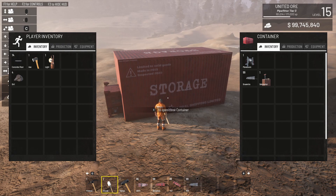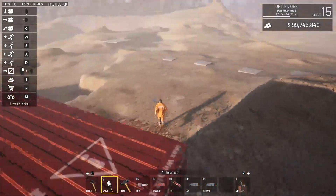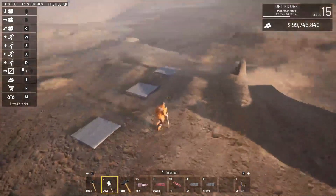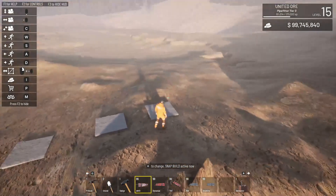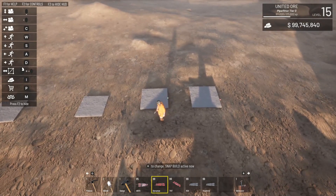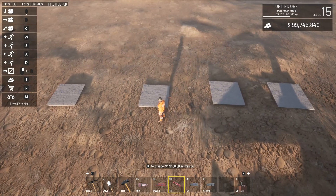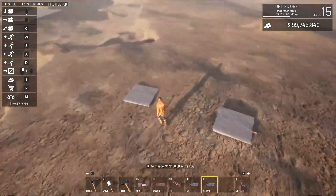We'll grab all of these ones and leave the plowshare — that's for the end of the video, you'll see why I saved it for last. I've set up little platforms for each of our explosive types, and we'll go ahead and set one of each up on these. We're just testing the power of each one to see what's what.